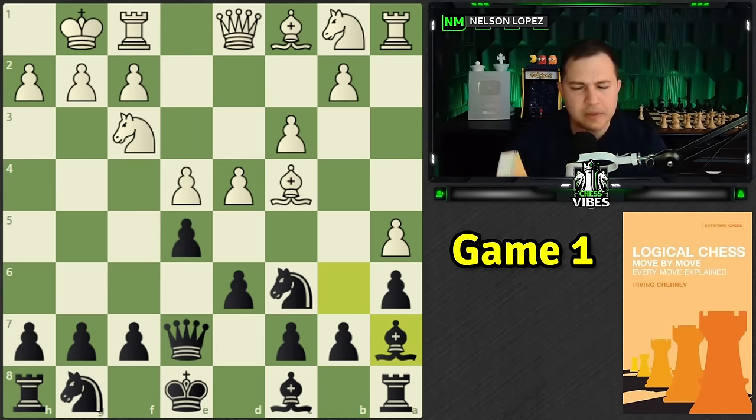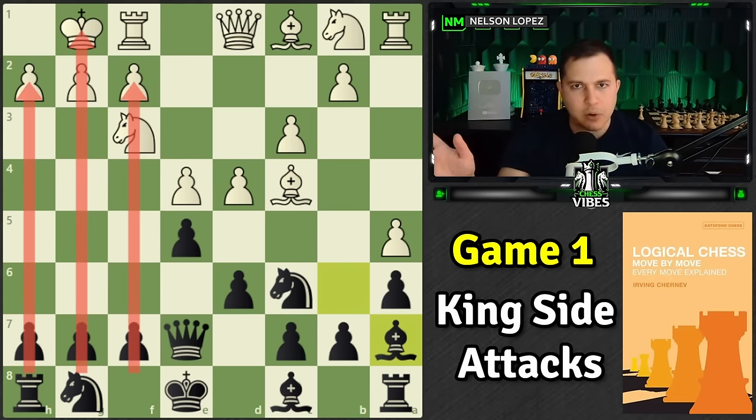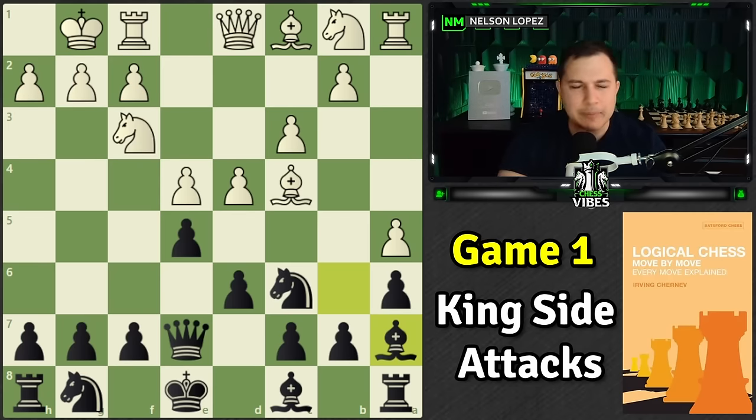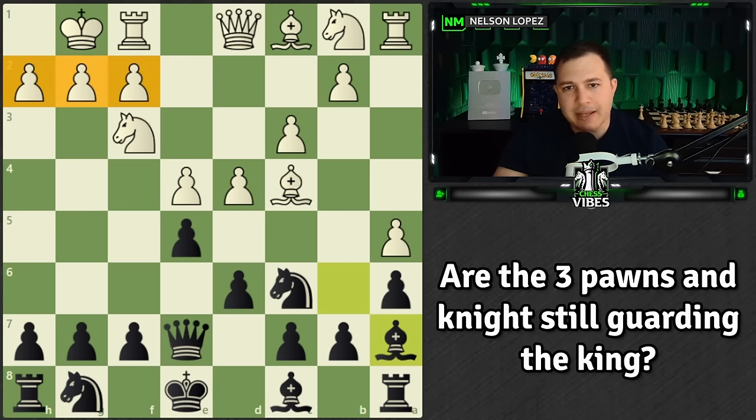Let me give you a little intro here. The book is broken into three sections, and the first section deals with kingside attacks. What do you need to know when you're attacking on the king side? There's one very important thing mentioned right in the introduction, even before game number one. For those of you who've read the book: when thinking about attacking on the king side, what is the number one thing you need to think about?